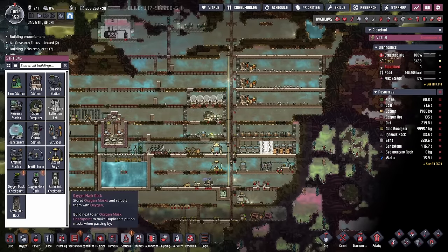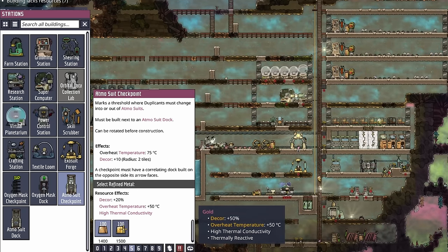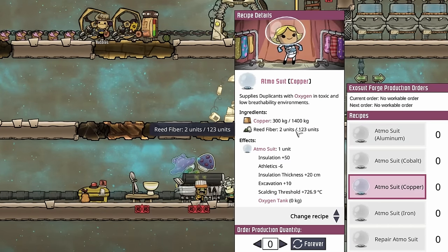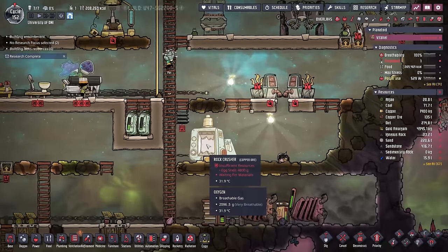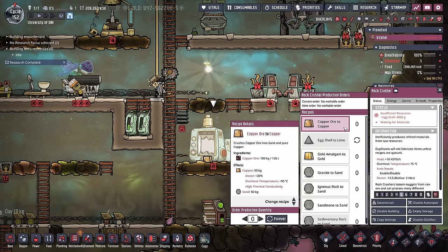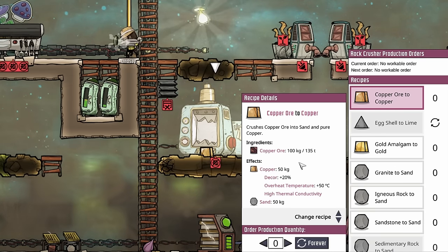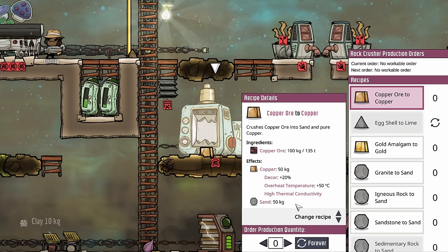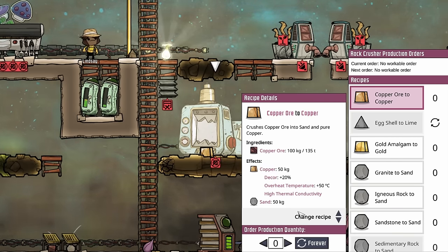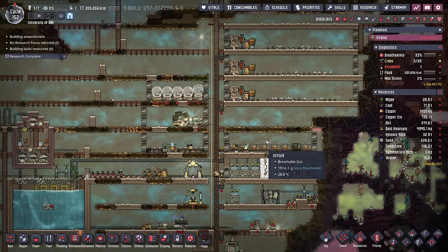Now to the subject of building the suits. The first thing you'll notice when you click on the Atmosuit checkpoint is they require refined metal. Additionally, the suits themselves also require refined metal. And up until this point we've been using the rock crusher to take all of our copper ore and turn it into copper. Well, every time we do that we're losing 50% of that copper. It's giving us sand on the other side, but that copper is a lot more rare than the sand. So there are a couple of other methods to get much better efficiency when turning copper ore into copper.